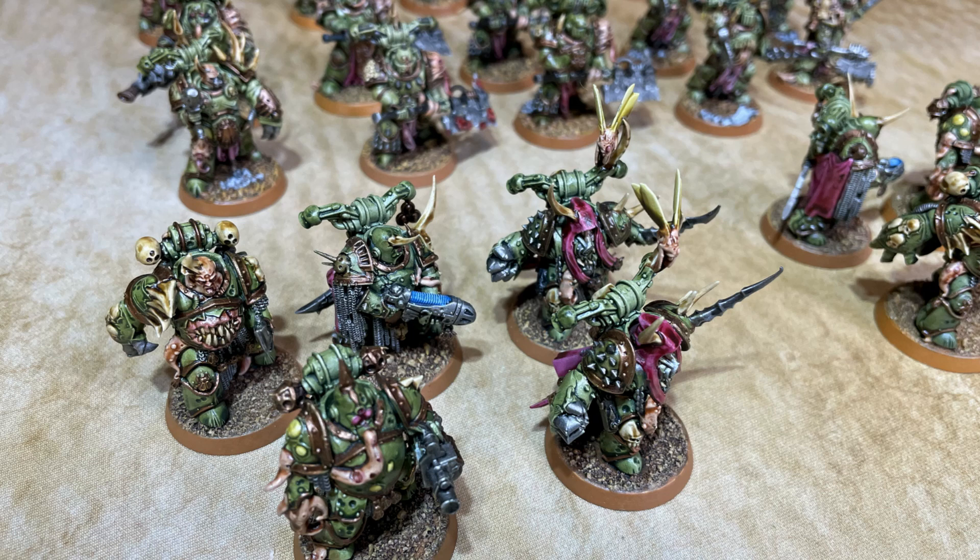Each of the big 10-man squads will have a Foul Blightspawn so they get to fight first. Because each of those units has the Foul Blightspawn with his flamer weapon and the plague spewer, they're actually a decent target for the overwatch strat - if someone's coming at me with a 10-man squad I might be able to pick up two or three of them in overwatch. Then there's a Biologous Putrefier in the two big squads, giving them lethal hits on fives. Hopefully I don't forget about my grenades.